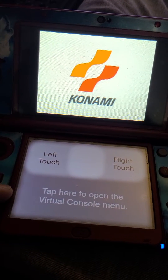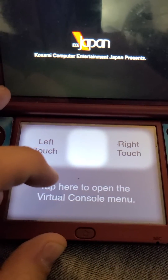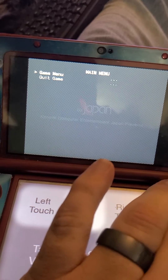The game starts up. Let's see the options here. Tap here to open the virtual console menu — it will bring up this menu. It says game menu.